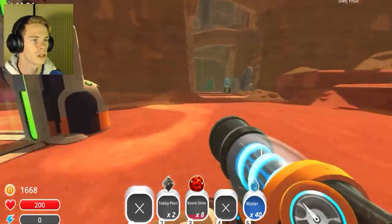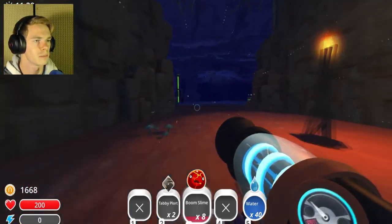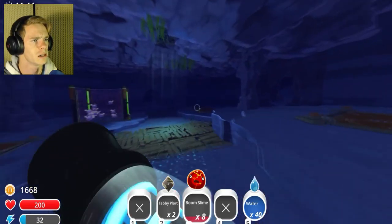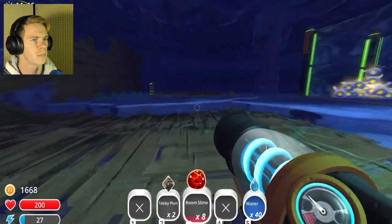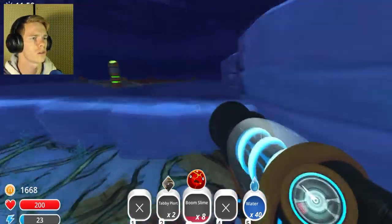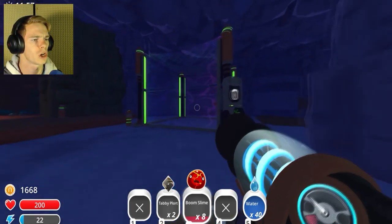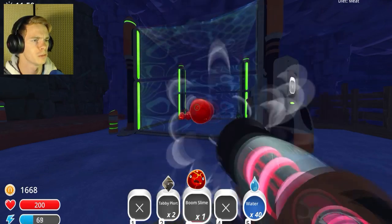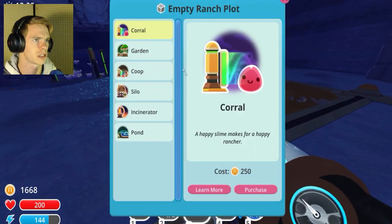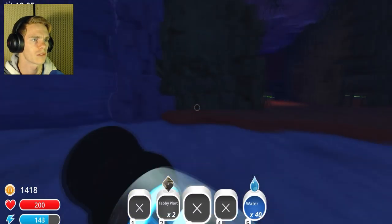I'll take care of these boom slimes real quick and put them back in the other pen because they were bad. I might put them like... okay, let's see. Boom slimes should go next to their own farm, right? And this appears to be the best place to build a farm, so therefore I should put boom slimes in there. That makes sense. I'll put a farm right here and just get started on that as a coop. I will take care of that afterwards.